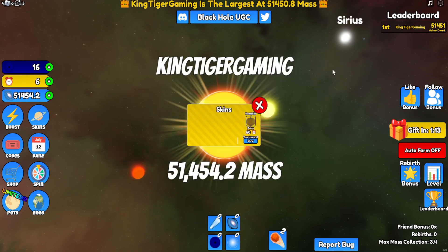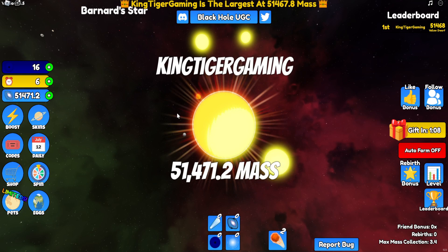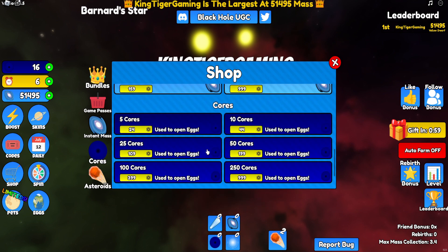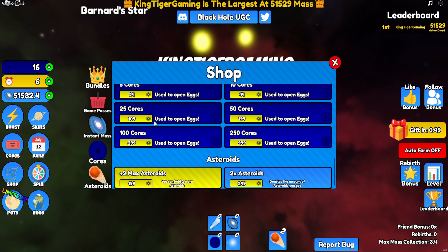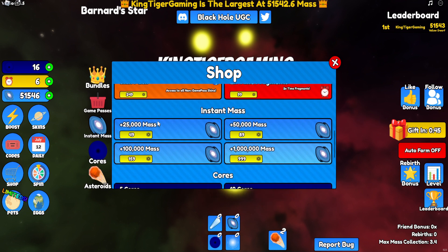I don't think these skins do anything — they're just for looks. You get them with those orb things. I clicked on the shop. Let's check the shop out — we have that many cores right there.